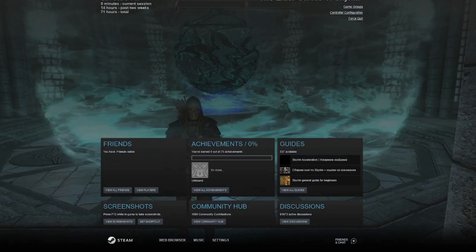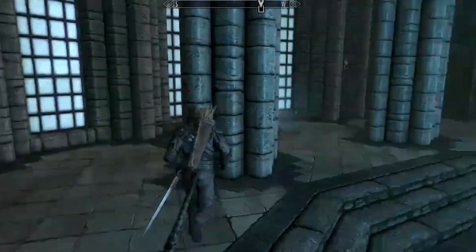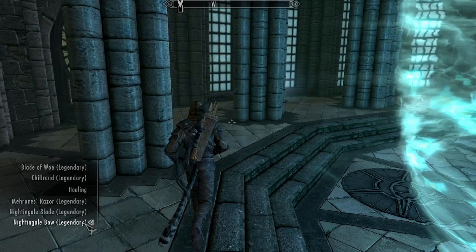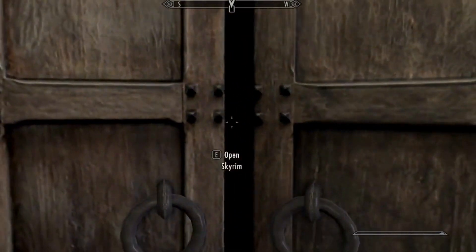Hey, what's up guys, Ax here. Thank you all for tuning in to another Skyrim video. Today we're back for more Skyrim shenanigans. Last time we ended up exploring with Zulfed, so today we're going to end up getting the Staff of Magnus. We're going to go directly to Labyrinthian.